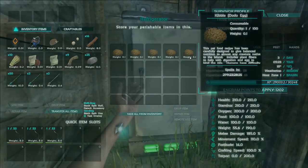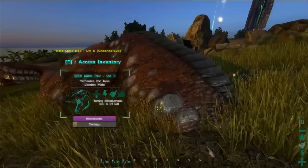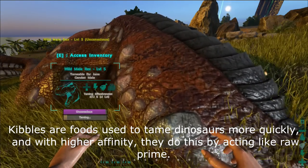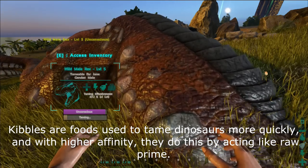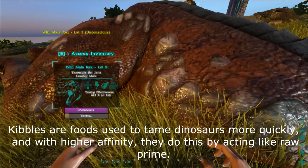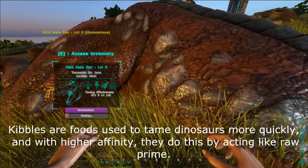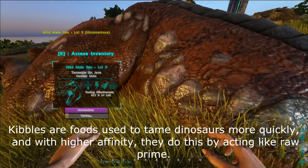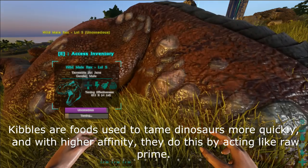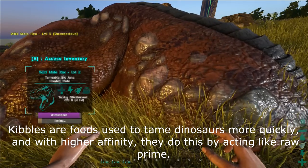In case you didn't know, when you're taming something — I'm just going to go over to this T-Rex here — you'll see it says taming effectiveness 67.1%, or like 40%, 30%, whatever, and it'll tell you how many levels it gains. Now before, you couldn't really do anything about this. As taming effectiveness obviously decreases with time, you might start at 100% and get like 20 levels, and by the end you'd only get one or two, which was really annoying because there was no way to increase it.